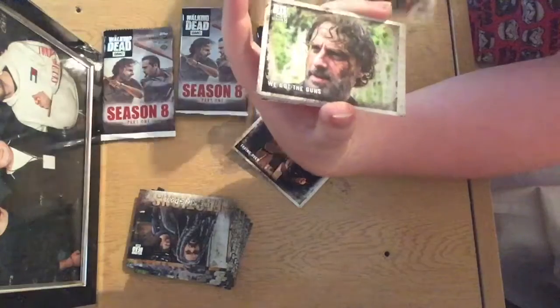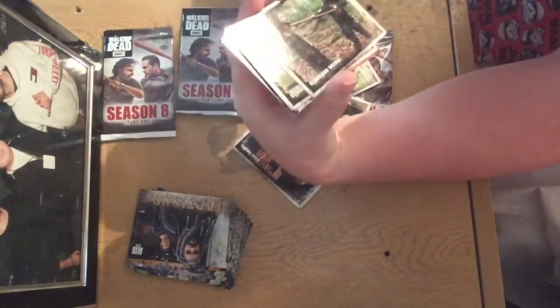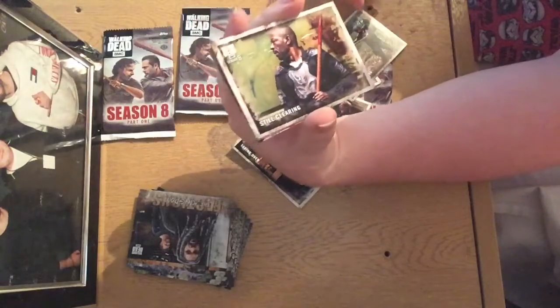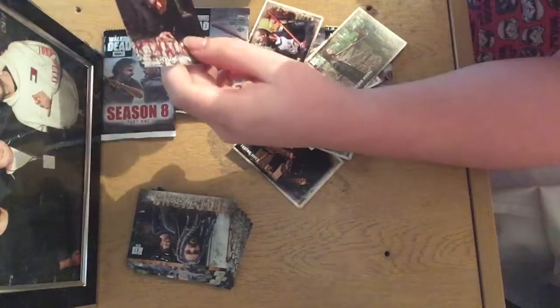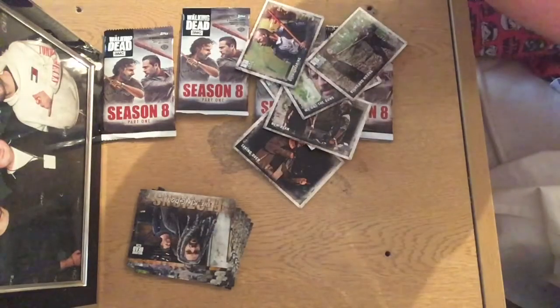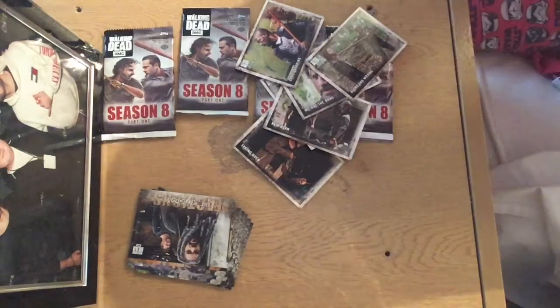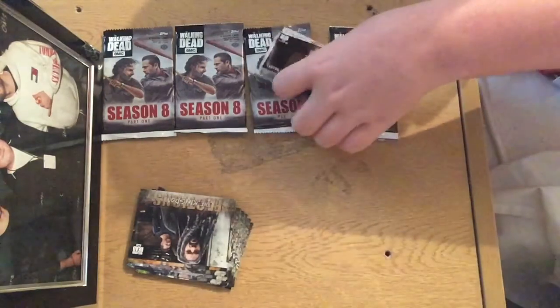Portrait cards - Morgan. Rick and Daryl. Jesus and Morgan. There's something colourful going on - that's a bit of a rust parallel. Morgan, yeah it's just a rust, non-numbered. It's a nice rust though. It's Ezekiel - Her Majesty. I could meet him in a week if he's at Comic-Con still. And we have Rivalries - that is Eugene versus Dwight. They've never really rivalled right now, they kind of work together. That's a bit odd.